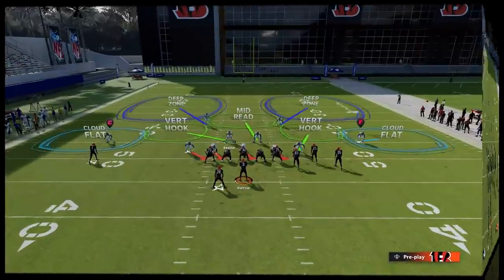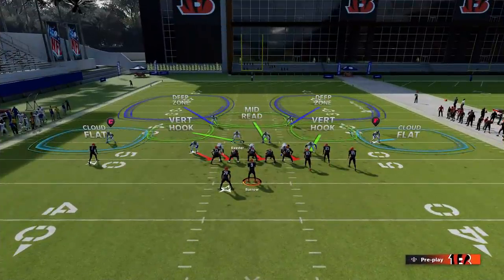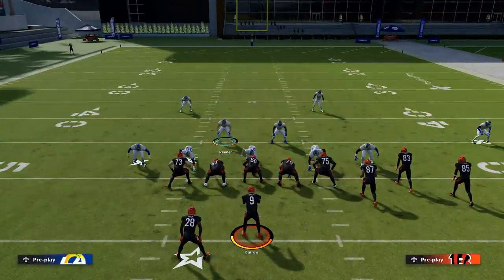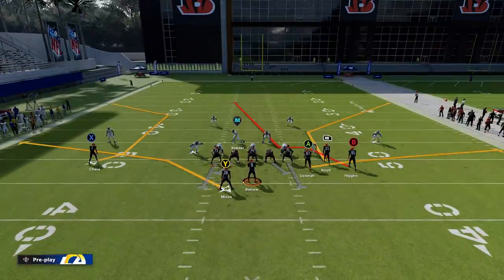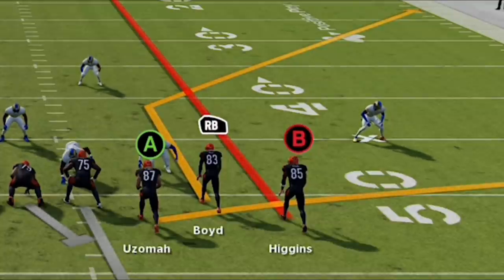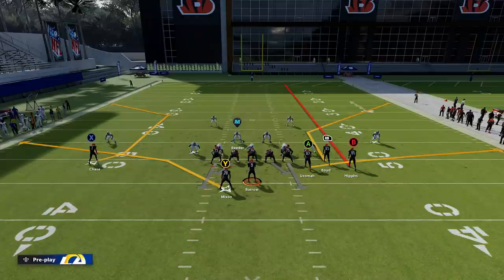If I were to rank pass defenses, Cover Two is probably the best for pass defense — more specifically because there aren't a lot of individual routes that beat it. You don't beat Cover Two with individual routes the way you do Cover Three or Cover Four; you beat it with concepts. Typically against Cover Two you need a concept that pulls apart the safety and the cornerback, and it usually takes three or more routes to do that.